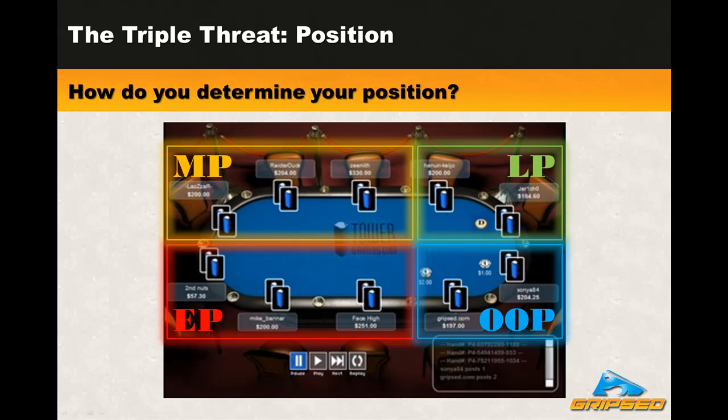The player on the button, if they choose to play the pot, will obviously always have position on all the other players. The graphic here is for a ten-handed table common to the live poker setting. Most online tables are nine-handed or six-handed. Whenever a seat is removed from play, take it away from early position. So in a six-handed table, early position doesn't really exist — you have two seats in middle position, two seats in late position, and two seats that are out of position. The terminology of early, middle, and late position isn't so much important as the concept of position itself. Once you make it to the flop, whoever is closer to the button has position, and you want to focus on being in position rather than out of position.